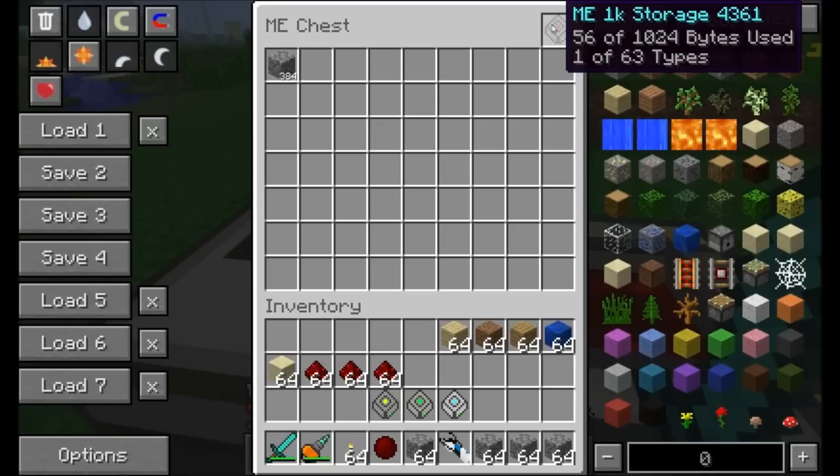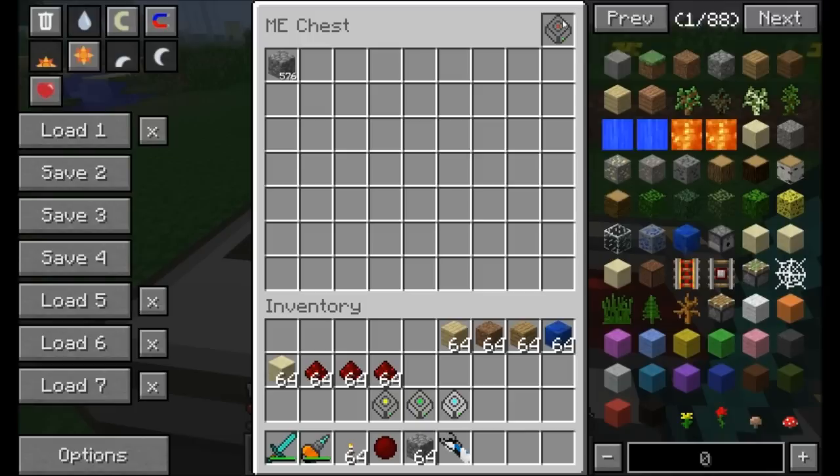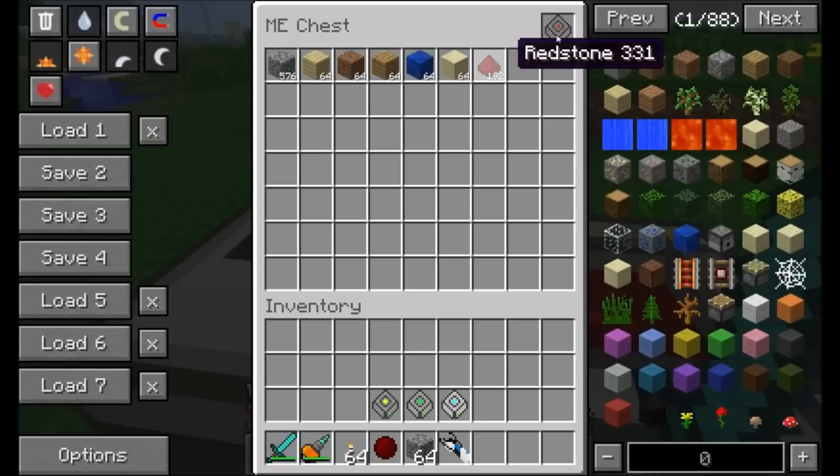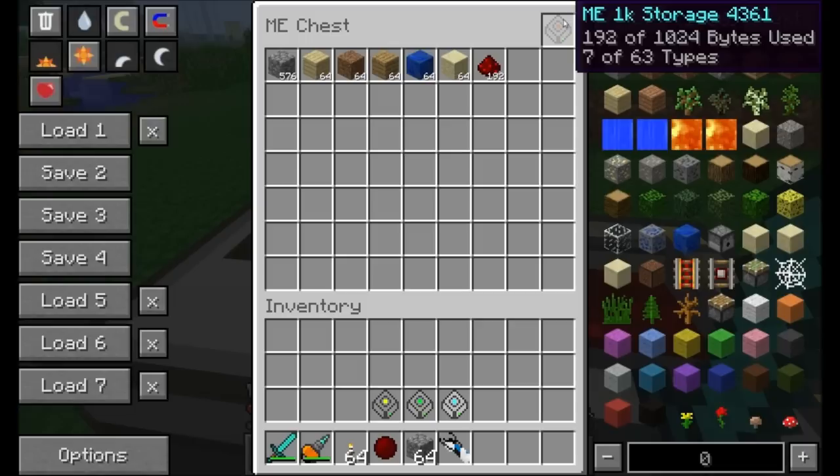Any storage tier can only store 63 different types of items. Adding cobblestone takes up one type; adding birch planks makes it two types, and so on. You can add as much cobblestone as you want and it only uses one type slot. The bytes used represent your storage space — once you run out of bytes, you can't add more items.